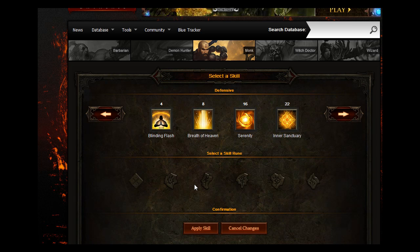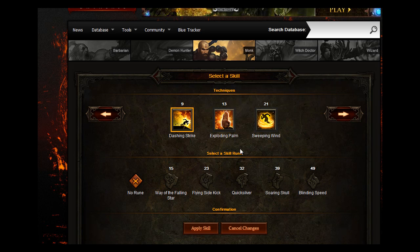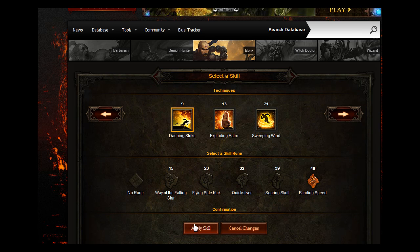For your defensive skill, what you want to go for is Dashing Strike. Quickly dash at the targeted enemy or location, striking for 100% weapon damage and rooting the target for 1 second. You want to go for Blinding Speed with that — receive a 20% increased chance to dodge for 3 seconds.